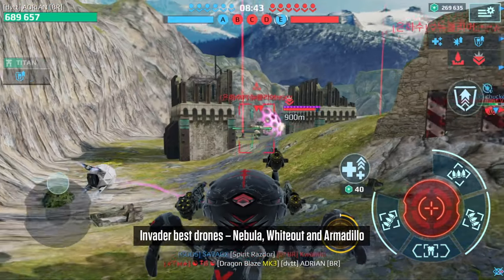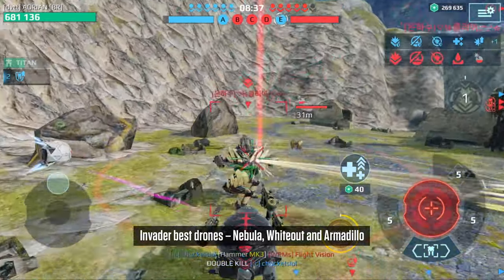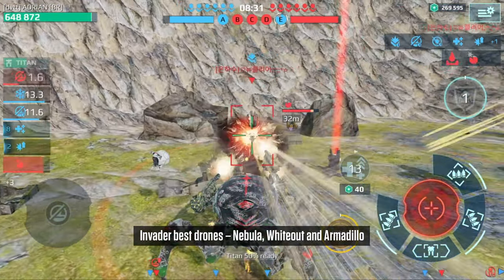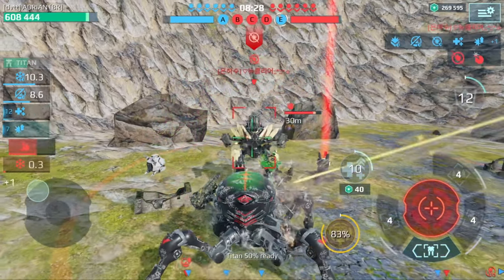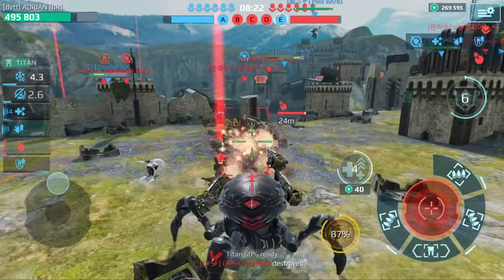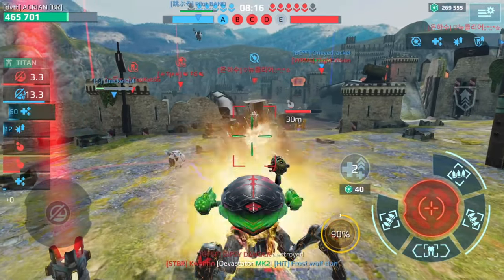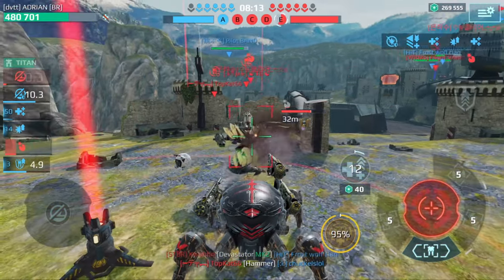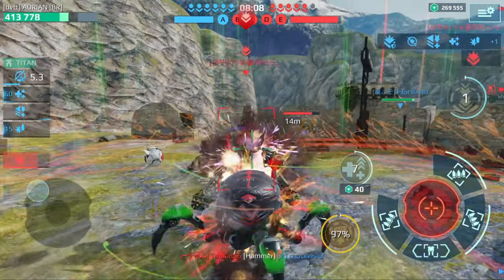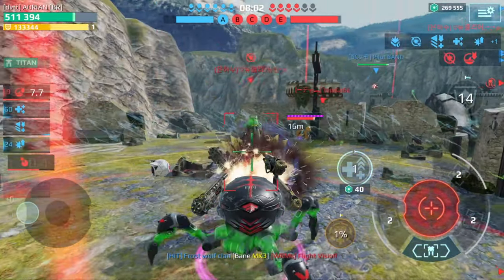Let's use the Invader. For this one I have the Whiteheart drone on here, but I think Whiteheart or Nebula — Nebula might actually even be better. Because when you get that health boost, it actually makes a very big difference, especially on this bot. What if I can flip him out of the beacon here? We both kind of have very similar builds, and we're both tanks. This could take forever.